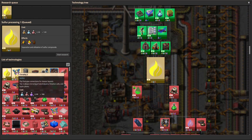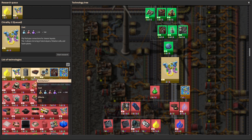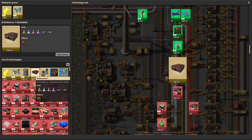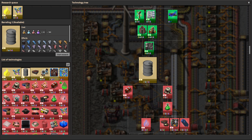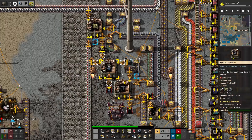Sulfur processing sounds good. There's something called Chilty — flip fluid pipe connections for cleaner layouts. So we can mirror some stuff that we weren't able to before. Barreling — I don't really care, although it is requisite. Explosives! Oh my gosh, this is so exciting.